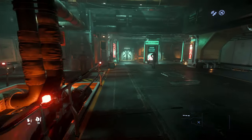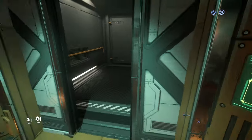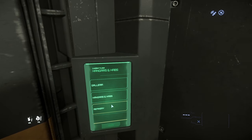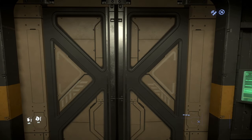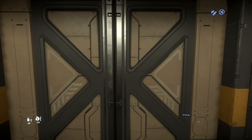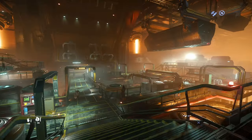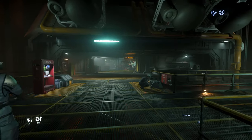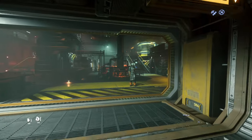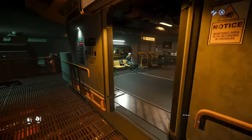A lot of players forget to turn VTOL on, especially flying on a planet with gravity. People go full tilt toward the surface thinking the ship will slow down, but it won't be as fast as you want. A general rule of thumb is for every 100 meters per second of speed you have, it takes about 1,000 meters to slow down in atmosphere. Once you get over 300 m/s it takes more like 1,500 meters. I like to keep my speed at 200 and below - you can get that down in about 2,000 meters.